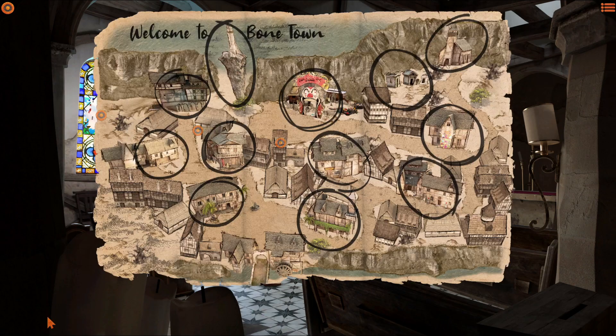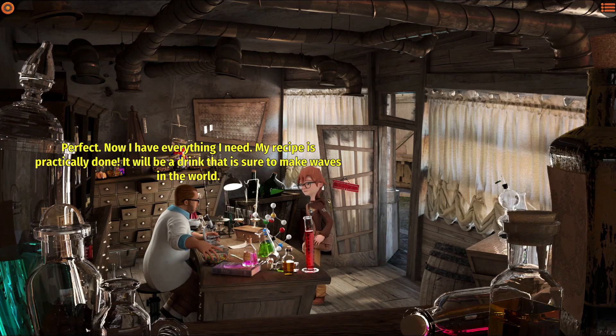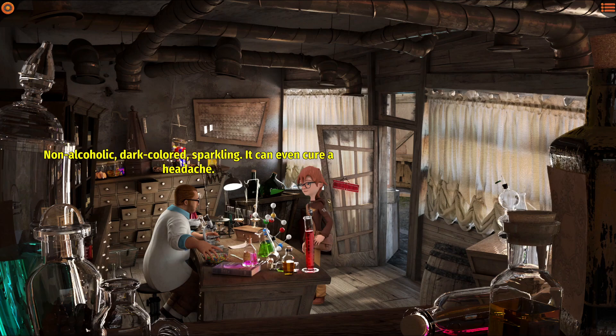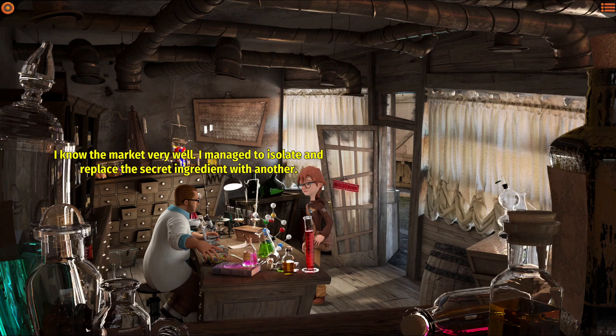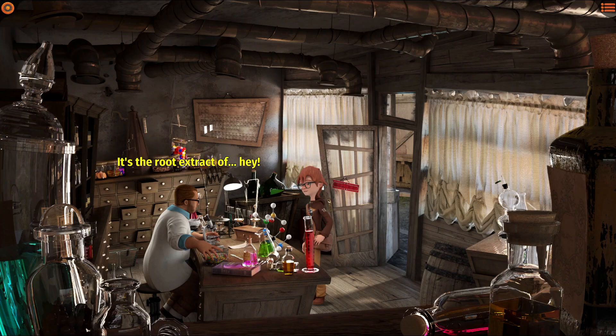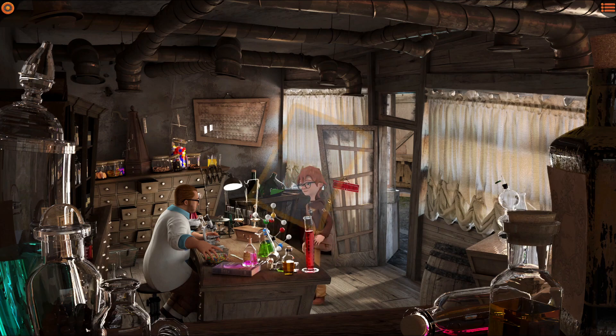Finally, the dude is back. Let's go give him his flower. Perfect. Now I have everything I need — my recipe is practically done. It will be a drink that is sure to make waves in the world: non-alcoholic, dark-colored, sparkling — it can even cure a headache. I wouldn't want to ruin your dream, but I think that already exists. You're even in danger of clashing with some mega-corporations. I managed to isolate and replace the secret ingredient with another. It's the root extract of a... nice try, boy. It's the only ingredient not present on the list. Take it — I don't need it anymore. Thank you. Better read it away from prying eyes.